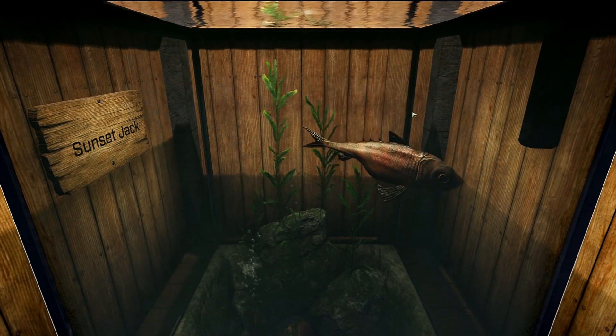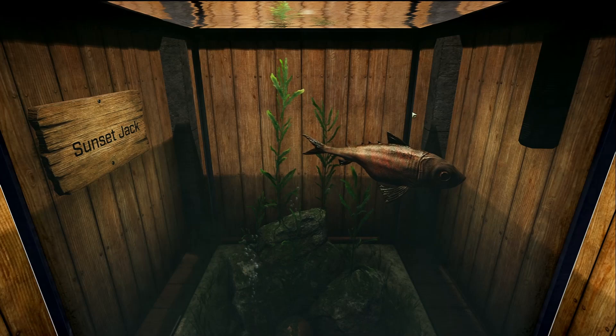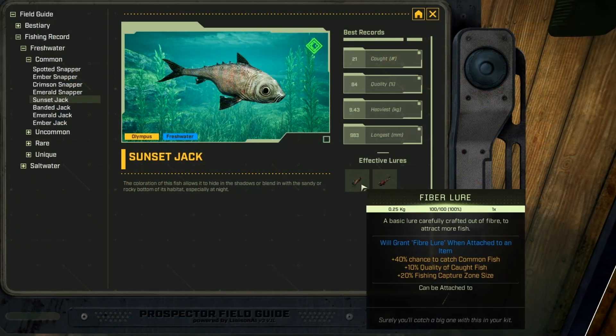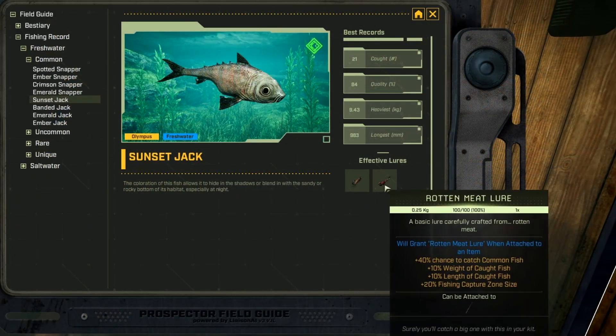This fish is the Sunset Jack, and it is a freshwater common fish. You can find it in both of the Olympus arctic biomes — the Central Arctic and the Southern Glacier — pretty much anywhere in the forest biome, and pretty much anywhere in the Riverlands biome as well. I think I found mine down in the south area of the Riverlands. This fish likes the fiber lure and the rotten meat lure.